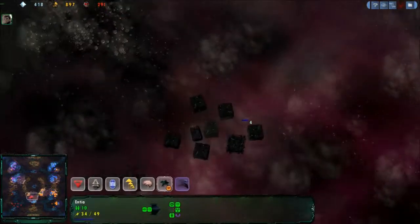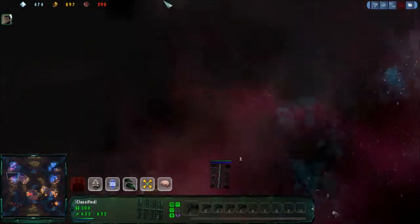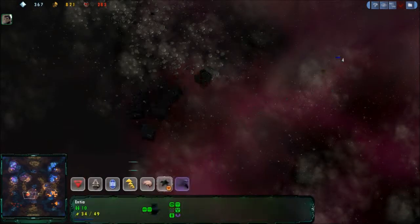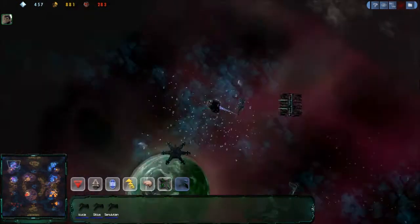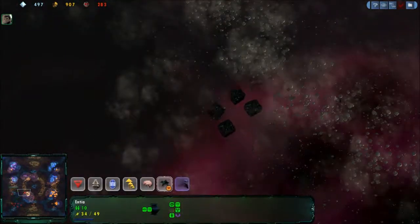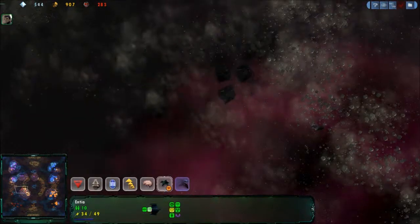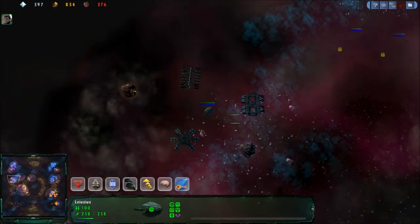Konk is making a push for the center. The problem with this build I'm using is my ships are really, really slow. Okay, he's coming for me again — I'm going to lose that miner, there's nothing I can do about that, unless I just try to move it away.